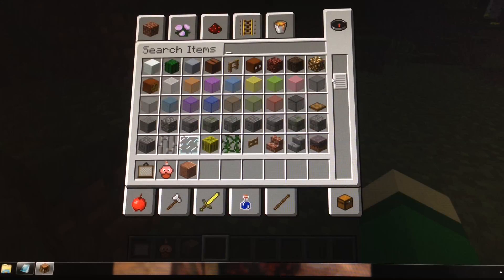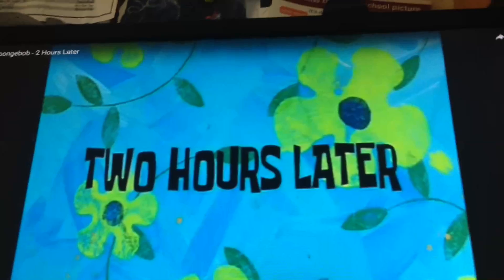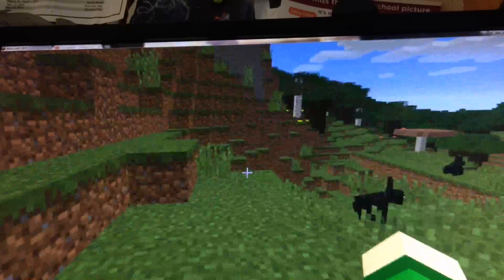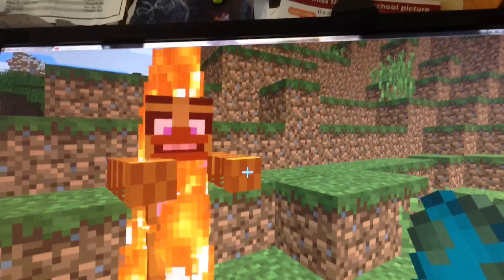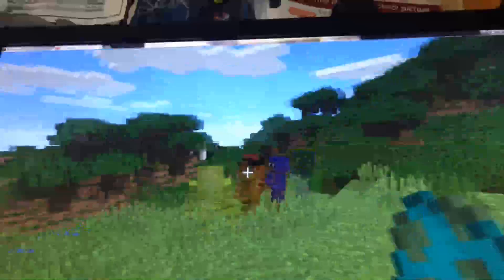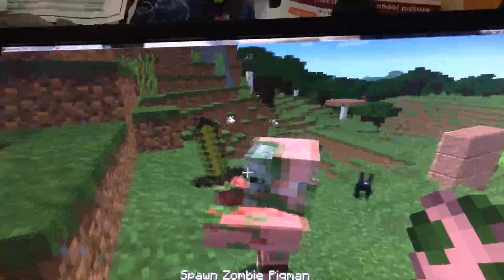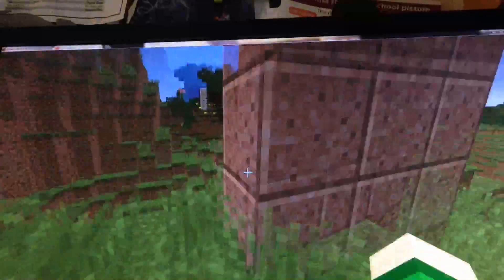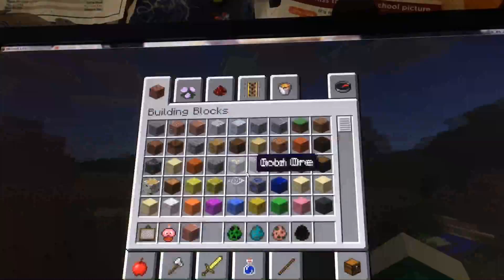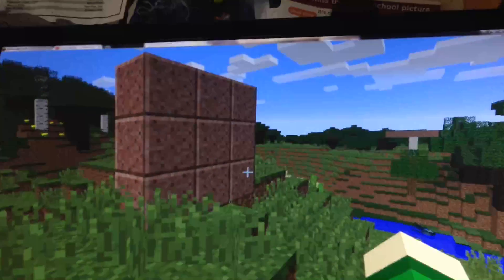Oh yeah, one more thing — spawn eggs. Spawn eggs look like the Chica one. And the creeper is Bonnie. Some of them aren't though. It'd be cool if they made Enderman the Puppet — doesn't it look like a perfect match? Anyway, I can't blame them. They don't have to make every single texture Five Nights at Freddy's themed, because they try and do the things that mostly matter.